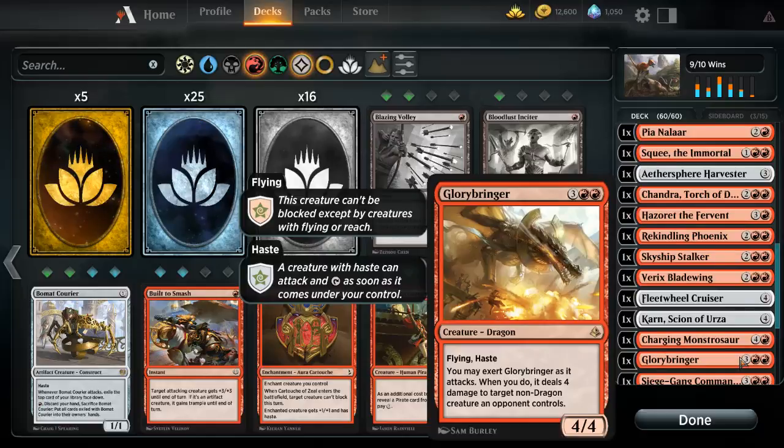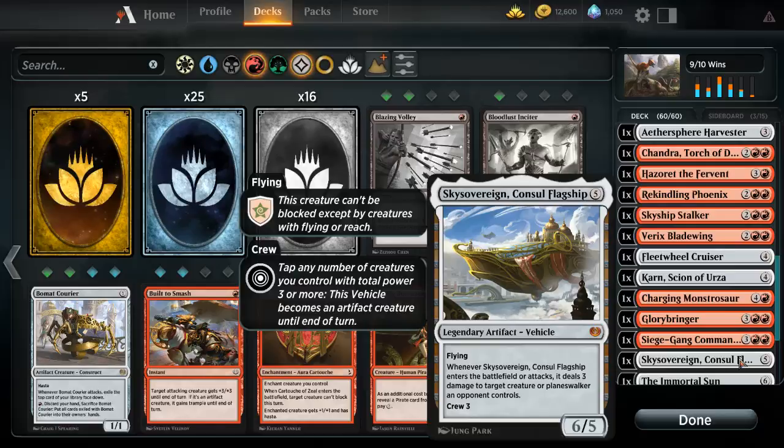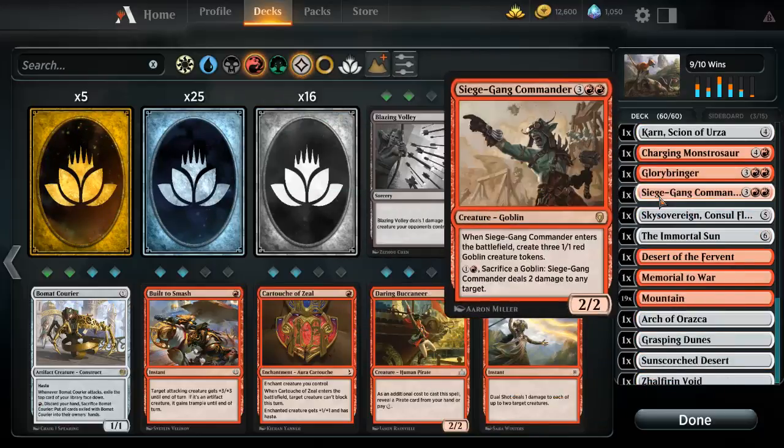We run a Dino with trample and haste, just applying pressure for five mana. One of my favorite cards is an exert card that deals four damage with flying and haste. The stack is just super aggressive. He creates three 1/1 red Goblins — flying, does three damage to target creature or planeswalker when it enters or attacks, which shuts down planeswalkers. At the beginning of my draw step I draw an additional card, spells cost one less, and creatures I control get plus one, plus one. I've had plenty of people rage quit because of this.